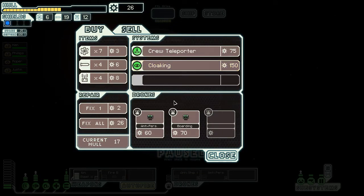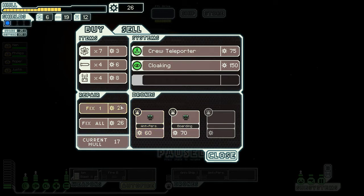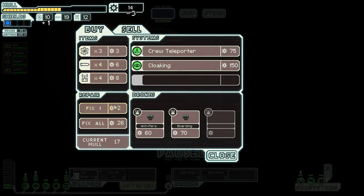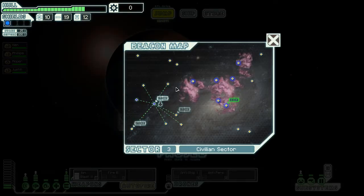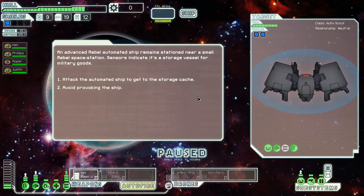Alright, well we've got a boarding drone and an anti-personnel drone. I would love to get the boarding drone — that would be hilarious — but instead we'll pick up some fuel, prepare the ship, and move on. I don't really want to go to another store right after I just left one without getting anything. I want to get to the storage cache.